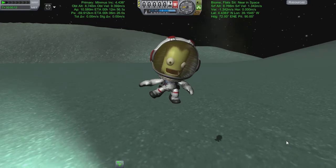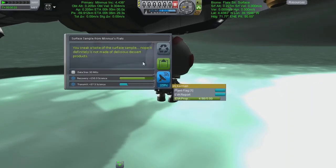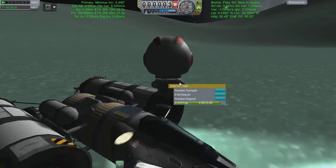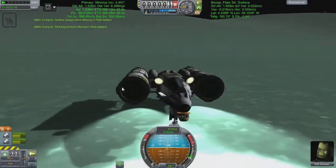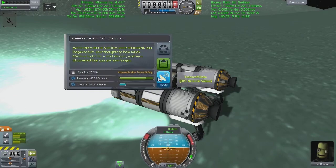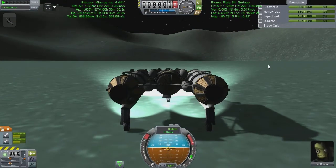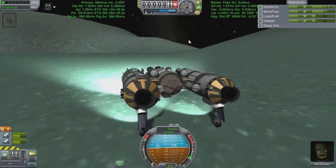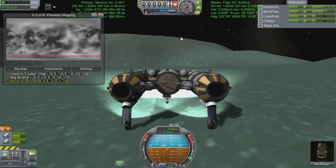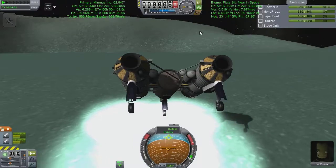No doubt I forgot to do something like the crew report. I did the EVA, the science, and the surface sample there - that was quite good. We're now going to do the materials bay and some goo, hopefully. So far so good, we're just looking for one more. We're not going to do the crew report. Damn you Twitchy, you are the worst at games.